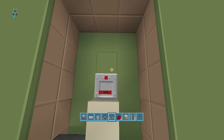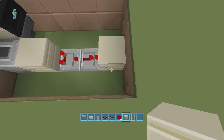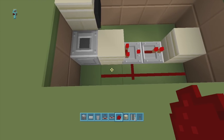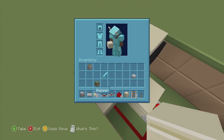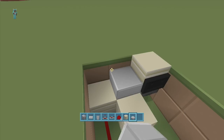Next, put a block right next to your dispenser, place a comparator coming out of that block, put a repeater coming out of the comparator, place a block in front of the repeater, then run four redstone dust going this way — one, two, three, four. It should hook into the side of the dispenser. It has to be doing that. Then put a block next to your dispenser, and take out your slabs and put a slab right above your dispenser.